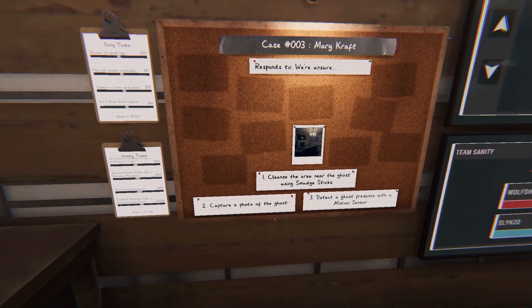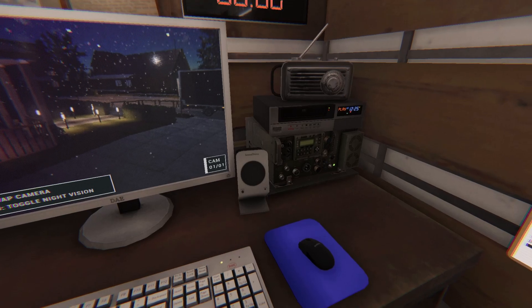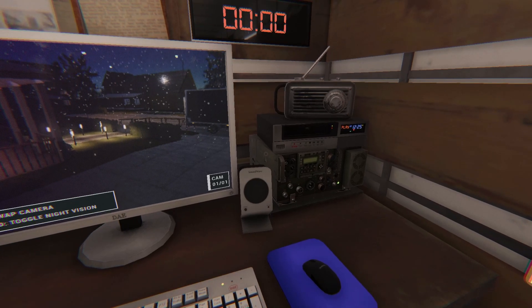We've arrived. Check the equipment and get set up before investigating. Whoever was here must have summoned the ghost with a cursed object. Investigate it, but be careful. We don't know what it's capable of.